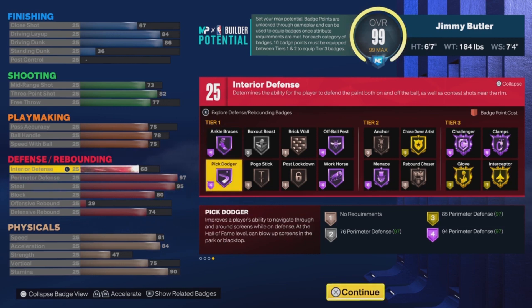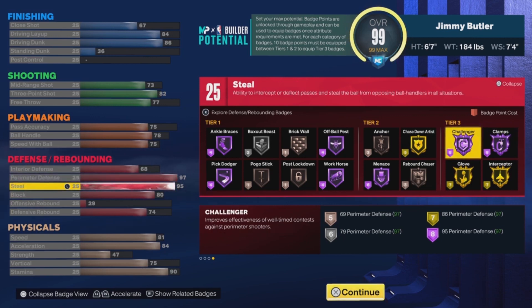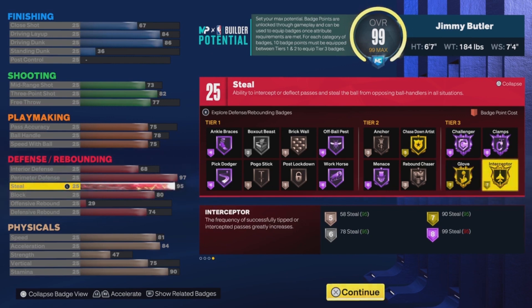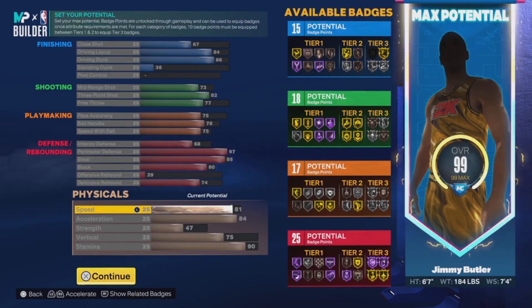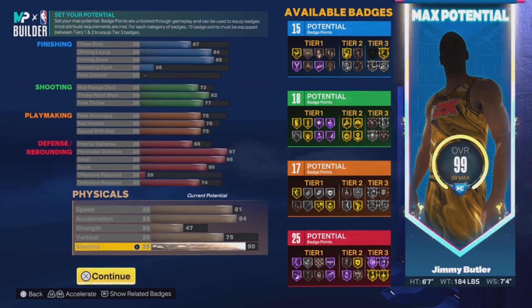For defense you end up getting 25 badges — this is where the build really shines. Your perimeter defense is 97, so you get Hall of Fame Clamps. Your steals is 95, so you also get gold Glove, which is perfect because the patch nerfed steals from previous seasons. Your defensive rebound is 74, and you still get Chasedown Artist on gold. For physicals: speed is 81, acceleration is 84, vertical is 75, stamina is 90, and strength is 47.